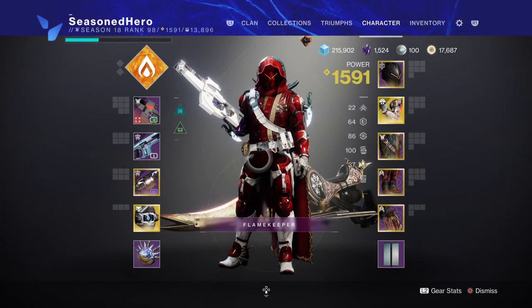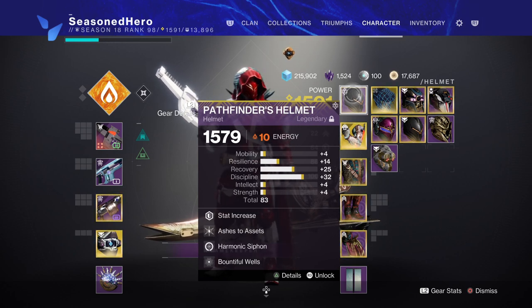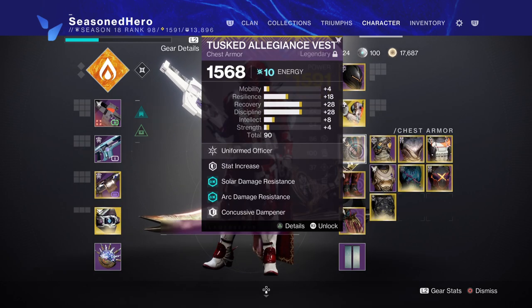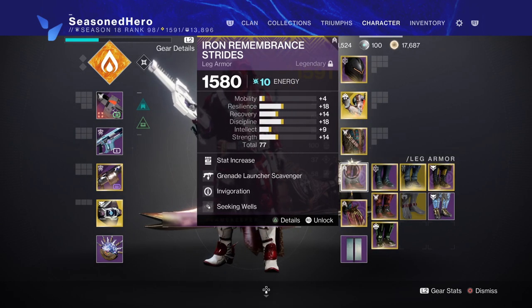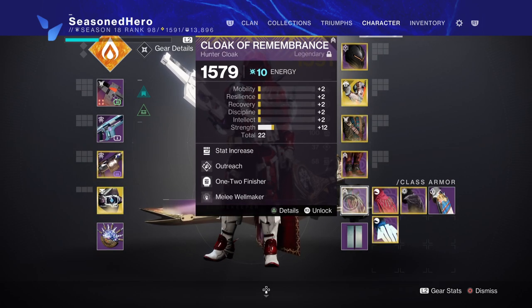Now here are all the mods we have and how they overall affect the build. For Head: Resilience, Ashes to Assets, Harmonic Siphon, and Bountiful Wells mod. For Arms: Strength, Impact Induction, and Well of Life mod. For Chest: Resilience, Concussive Dampener, Thermal Resistance Plating, and Powerful Attraction mod. For Legs: Minor Strength, Grenade Launcher Scavenger, Invigoration, and Seeking Wells mod. For Mark: Strength, Outreach, 1-2 Finisher, and Melee Wellmaker mod.